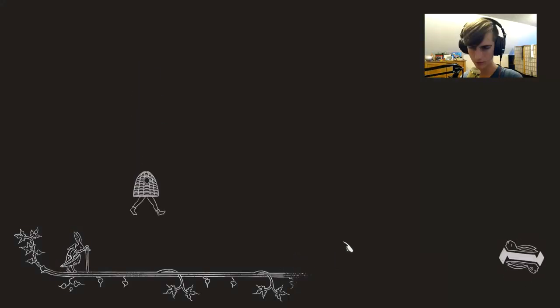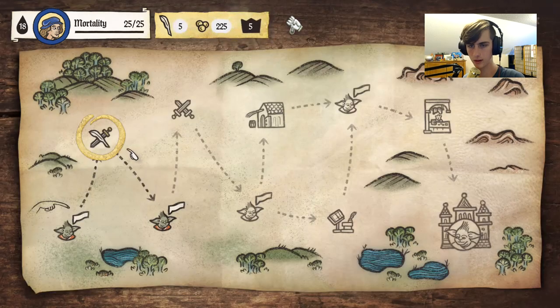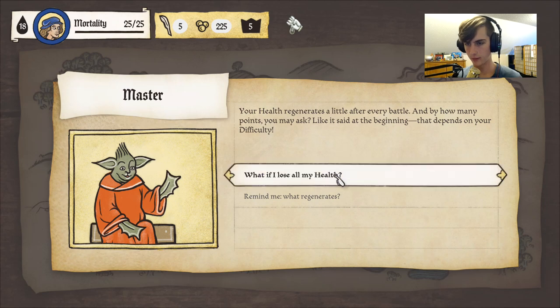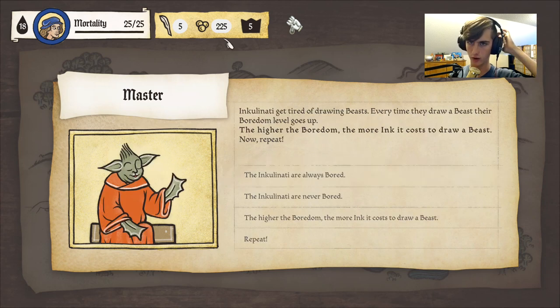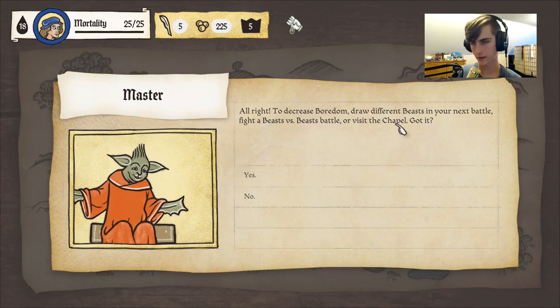God mode: win a battle in journey mode without taking any damage. Your health regenerates a little after every battle — how many points depends on your difficulty. If your health drops to zero the battle is lost; when you lose a battle you will be restored to full health and lose one quill. If you lose a battle and don't have any quills, your journey is over — so I have five lives effectively. Inkulinati scribers get tired of drawing the same beast every time. The higher the boredom, the more ink it costs to draw a beast. To decrease boredom: draw different beasts, fight a beast versus beast battle, or visit the chapel.